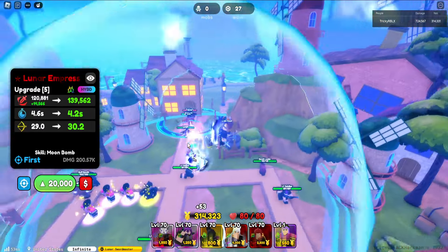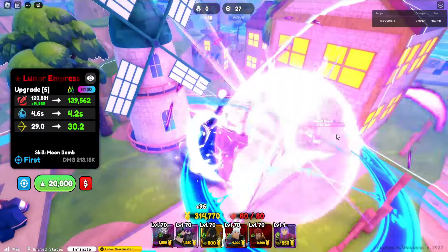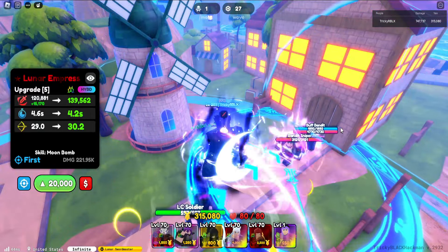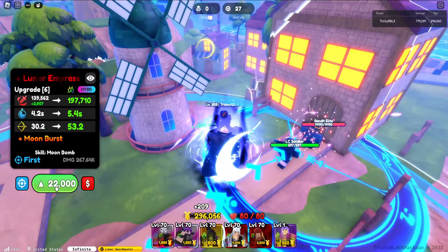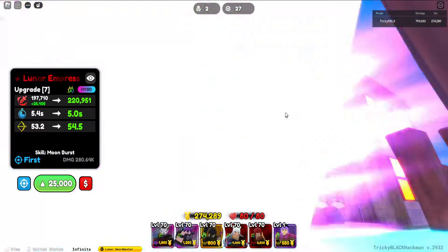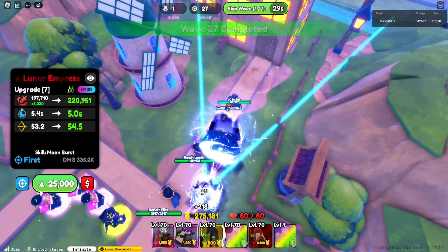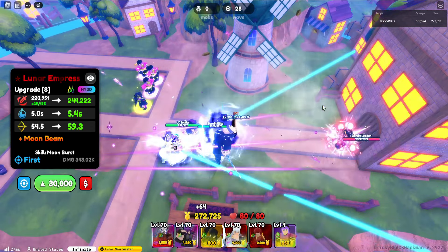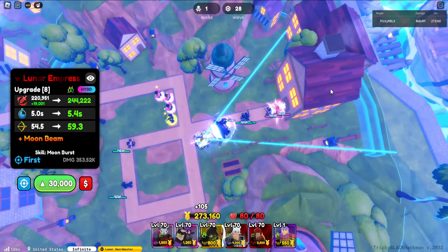Upgrade 5 has a new attack — multi-hit. She throws like a ball, it spirals up, and then decreases into multi-hit damage, which is honestly pretty cool. Upgrade 6 — nice spiral again, very nice. Upgrade 7 — cone AoE slash. I love cone AoE units, it's very interesting. Upgrade 8 — same attack, a slash with her sword. The cone is massive.